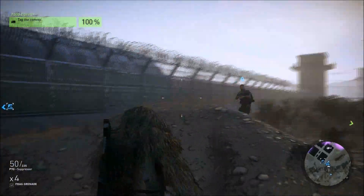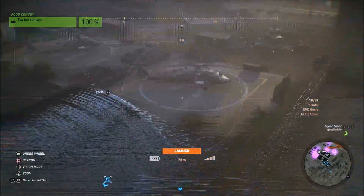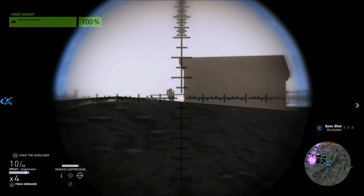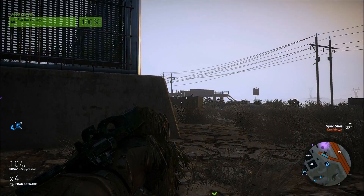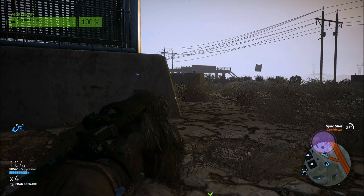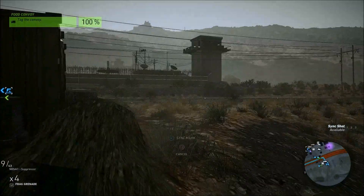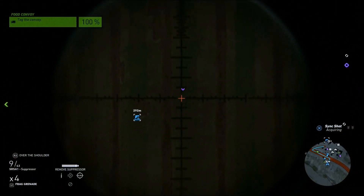For tip number three, I wanted to show how you can still spy on enemies with your drone even if there's a jammer. If there's a jammer nearby it'll prevent you from using your drone — you'll notice the screen goes static and after a couple of seconds it puts your drone away. But if you have the spotting rebel ops skill unlocked, you can use that skill before the drone gets automatically put away. So even with a jammer active, you can pull out your drone for a couple of seconds, use the spotting skill, and mark all the enemies in that area.